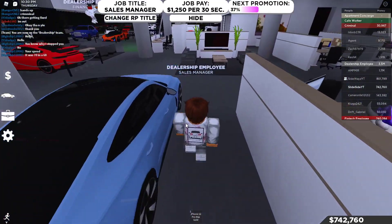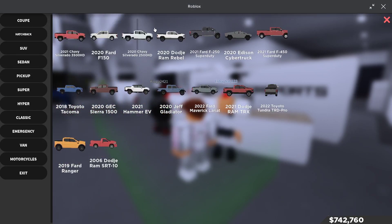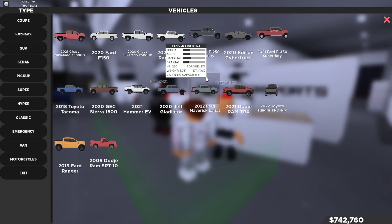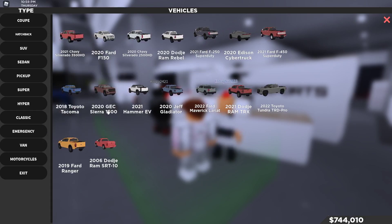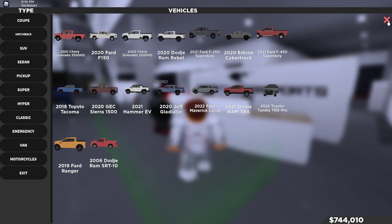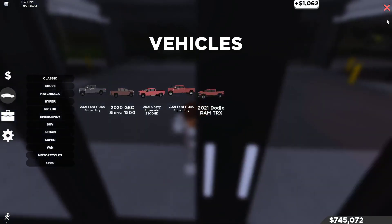Let's hop into the dealership here and get started. First things first, let's go into the pickup truck category. We have a lot of options. I am not going with the Cybertruck because that thing is going to be not tunable. What truck looks like the best truck for drag? I'm going to use the Toyota Tacoma, which I already have. Let's go to the customization area — actually, I don't have the truck, so I'm going to go buy it.